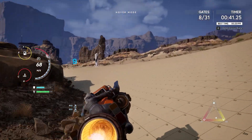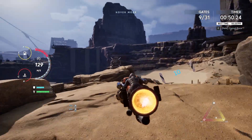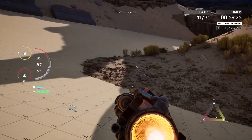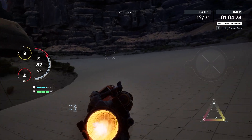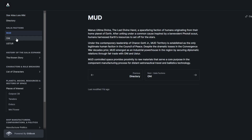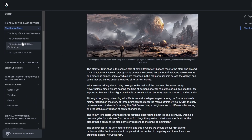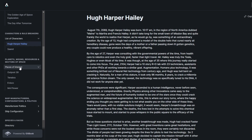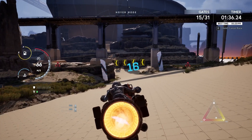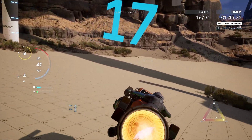Moving on, we released the Star Atlas lore wiki, which is one of my favorite releases of the month. I get a lot of new people who ask where they can find one place to read about all the Star Atlas lore, and I'd always say sorry, we don't have that — go read the medium articles. Now we have a wiki at lore.staratlas.com where you can learn about the different factions (Mud, Oni, and Ooster), the history of the Gallia Expanse, characters, rule breakers, planets, moons, resources, ship manufacturers, configurations, politics, species and races, governments, groups, religion, and culture. You can learn about everything in the Star Atlas lore, and this is going to be updated every month.